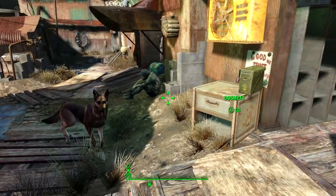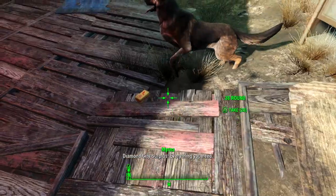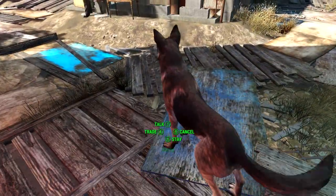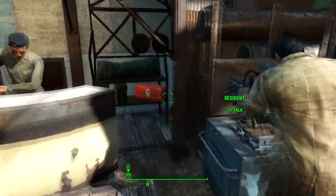Sometimes it takes a few seconds for Dogmeat to grab the item, so just make sure he can actually get to it. That said, he does sometimes grab things through walls, which is strange but useful.